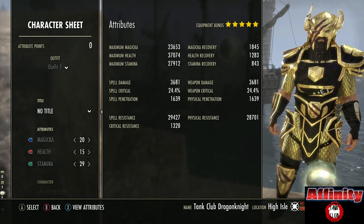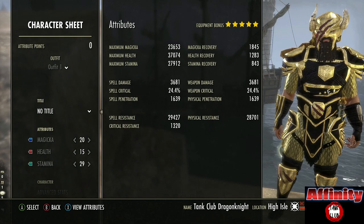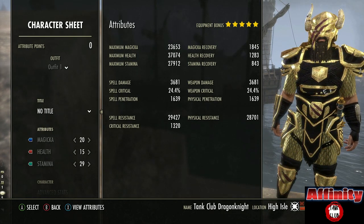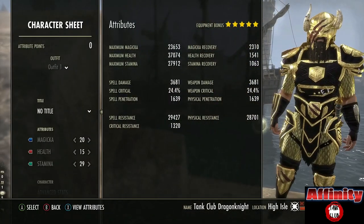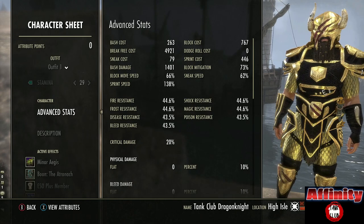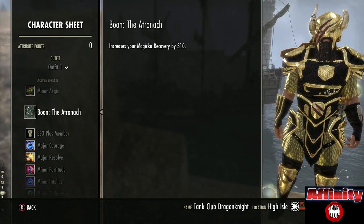Onto our character sheet. My attributes are 20 into Magicka, 15 into Health and 29 into Stamina. That gives me stats of 23.6k max Magicka, 37k max Health and 27.9k max Stamina. With our resistances we are at 29k spell and 28k physical - more than enough for pretty much all content in the game. For our recovery when buffed up: 2.3k Magicka recovery, 1.5k Health recovery and 1k Stamina recovery. On our advanced stats we've got a 767 block cost and 73% block mitigation. For our Mundus Stone, the Atronach Mundus Stone for the extra 310 Magicka recovery.